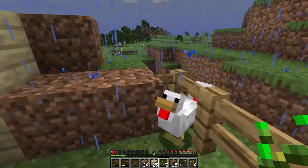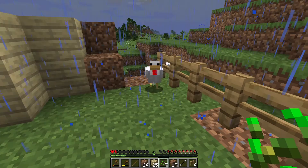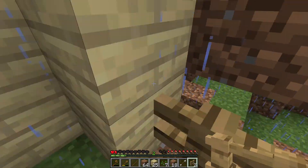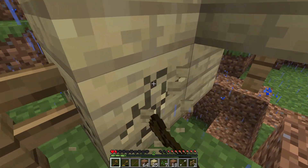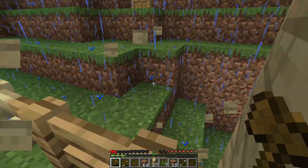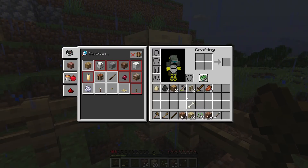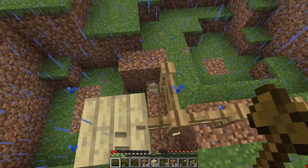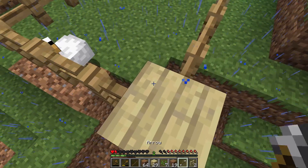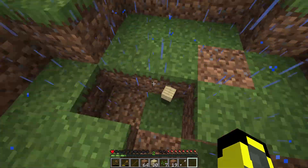I'm going to lure these chickens over here. Why do they keep escaping? Go on, go on, this one. Now come over here and stay there. It's a little misshapen because of these giant holes in the ground, but that's okay. Do not jump out.